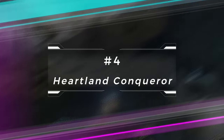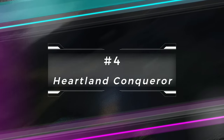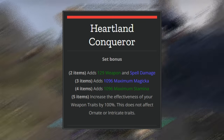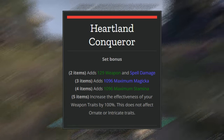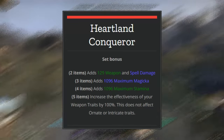The next gear set is Heartland Conqueror, and the reason why this one is so good is it increases your weapon trait by 100%. It's good for a number of things — it's good for leveling, so if you go with the training trait on your weapon it's going to increase by 100% on that training trait.